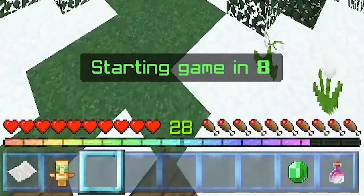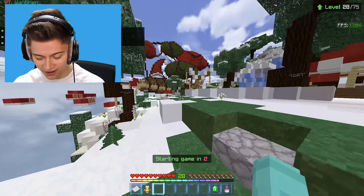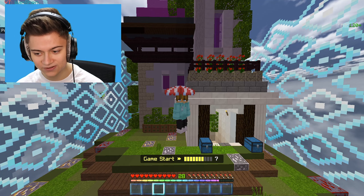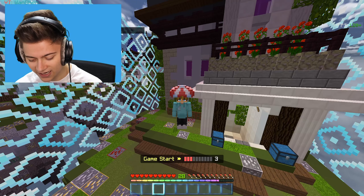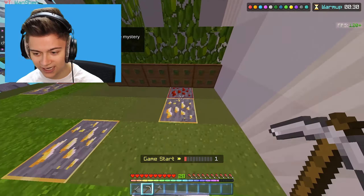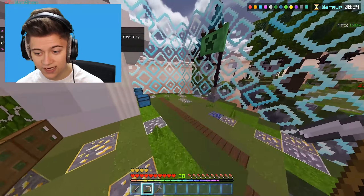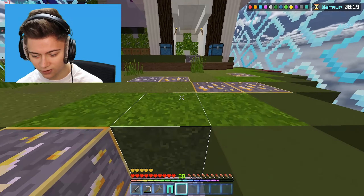We've got an RGB XP bar - I love RGB, it's on my mouse, my keyboard, everything. Just chilling in-game now and wow - we've got outlines on the ores and blue chests, fancy fancy. We also have a custom block-breaking animation which is super high-res, and honestly my game feels really smooth.